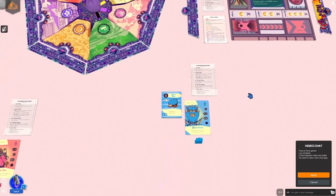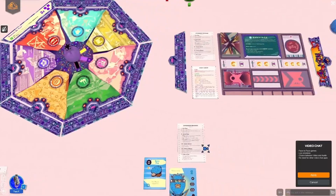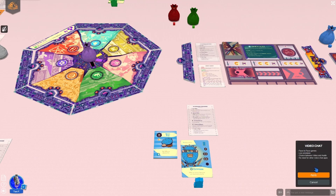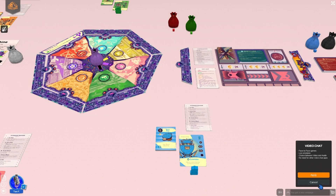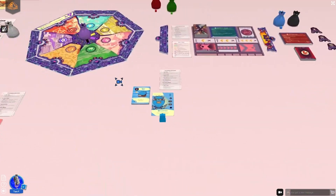We are now inside of Tabletopia. To do some basic things, a mouse is very helpful to move around. I am using the left click, holding while dragging around. If I want to pivot and rotate, I hold down right click. There is an option for a video chat — it's a paid service at $4.99 US and you can use it right inside a game. I haven't used it, so I won't be getting into it. I personally use Discord, Zoom, or Google Hangouts. I'll go ahead and click cancel.